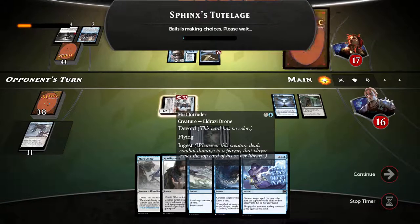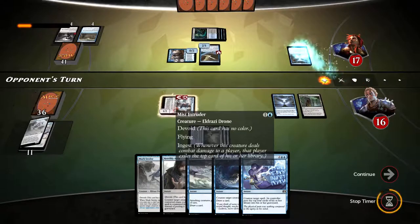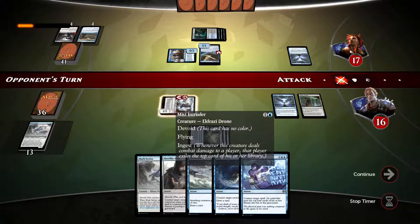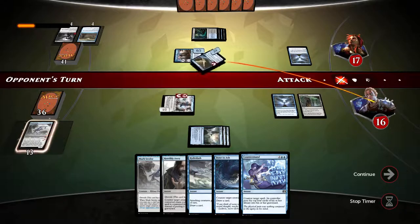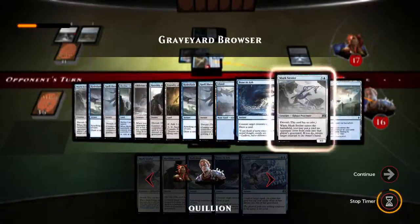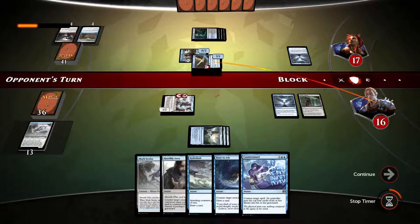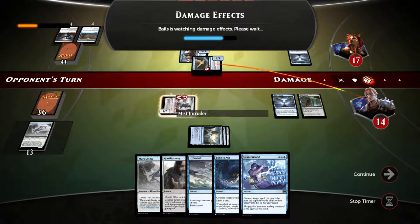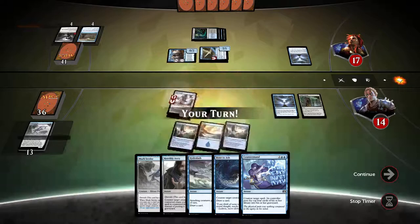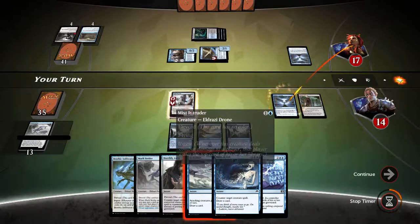I wonder if Mist Intruder triggers — yep, we get milled some more. One thing I'm curious about: if Mist Intruder gets 0/0 via Jace's ability, will it be able to swing or not? We take 2 damage, that is fine. We'll swing with the Mist Intruder after. Jace will come out next turn for sure — once that happens, I'm most curious about whether Ingest will still trigger.